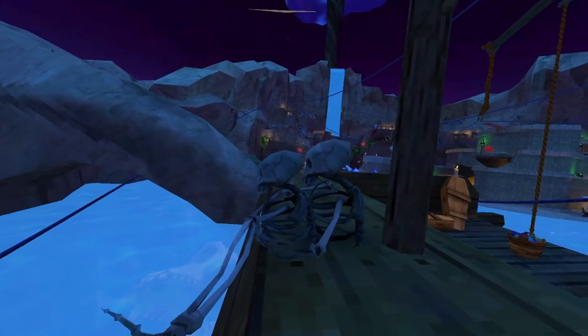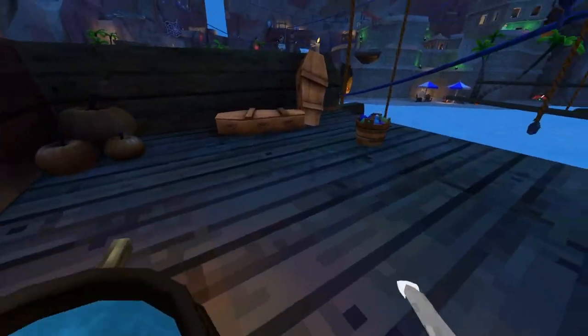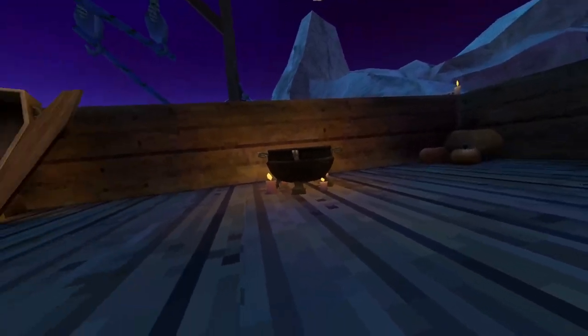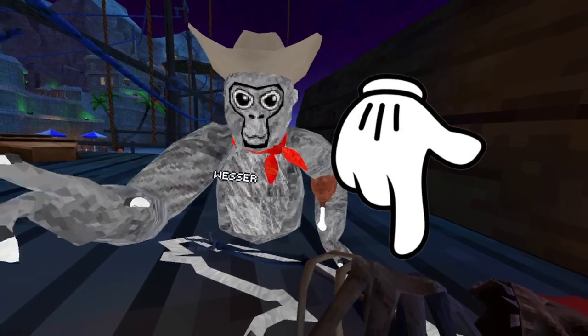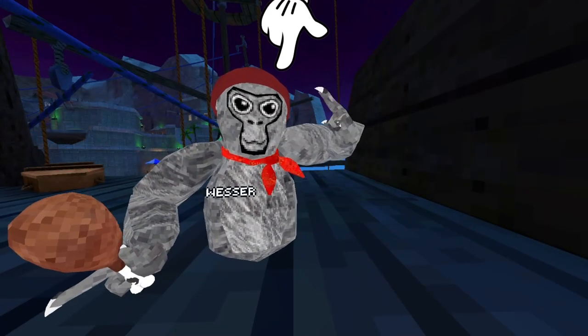You're going to come down here and make it to the pirate ship. Once you're here, you should see two skeletons like this, the pot, the water balloons, the casket, and the cool pumpkins. Once you've seen all of these, you're going to want to come to the left side of the ship, where you should see this skeleton. It has this hat on, and it looks a lot like this cosmetic — the red pirate bandana.